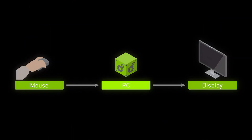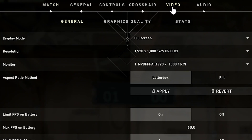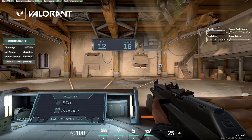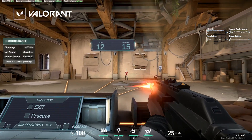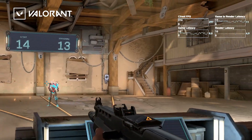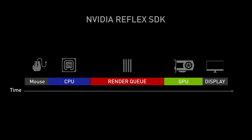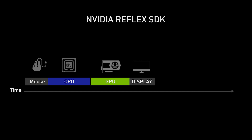System latency can be one of the hardest metrics to optimize for. NVIDIA Reflex allows you to implement a low latency mode that aligns game engine work to complete just in time for rendering. This eliminates the GPU render queue and reduces CPU back pressure in GPU bound scenarios.